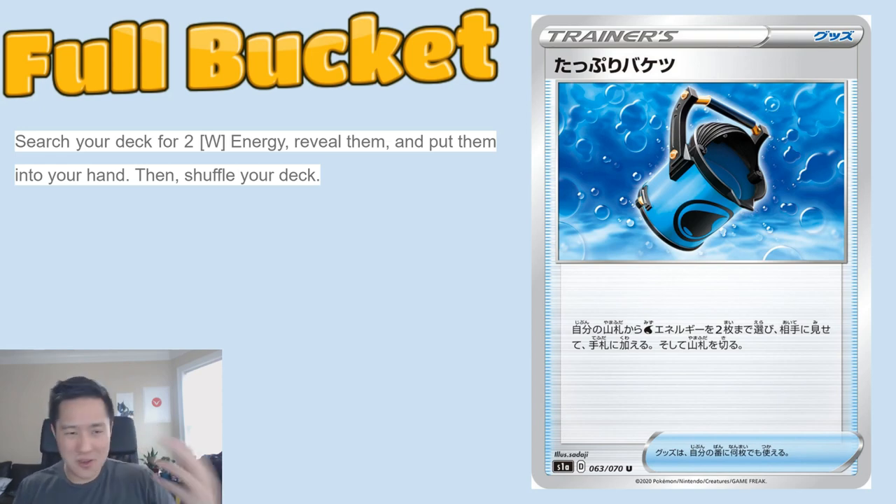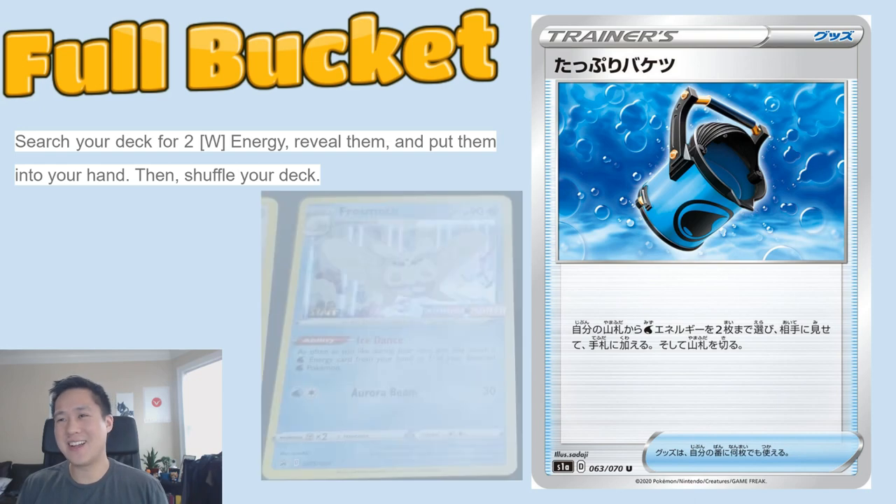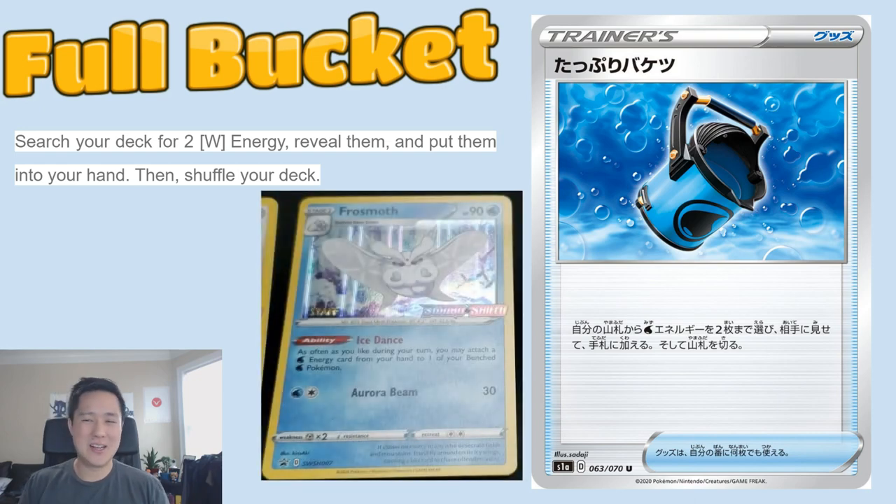Looking for synergies, Full Bucket is going to be one of the stronger ramp-up cards with Frosmoth, which can accelerate as many water energies as you want to your benched water Pokemon — but it has to be from your hand. Full Bucket is a simple two-for-one way to get water energy into your hand. So Full Bucket is pretty cool with Frosmoth, and I'm starting to see synergies that I don't really see for the fire type so far.